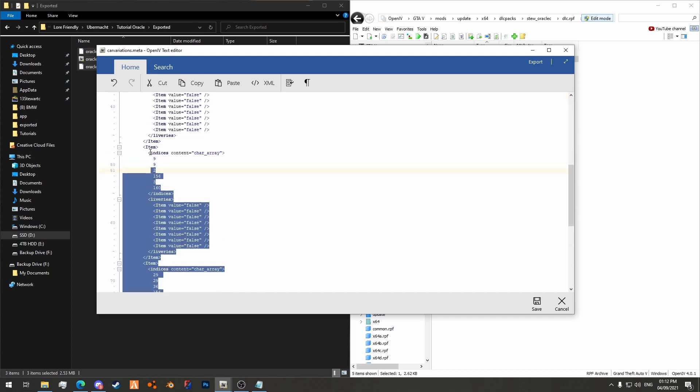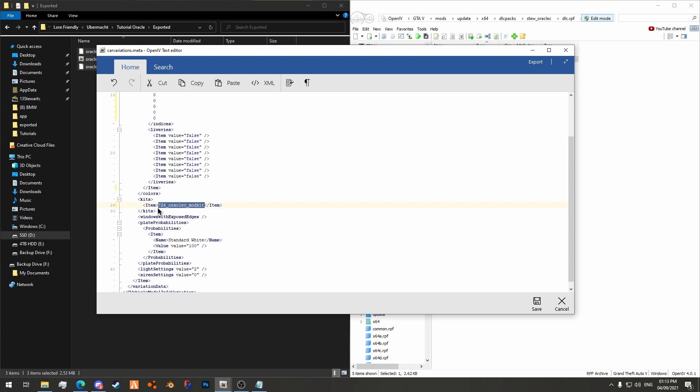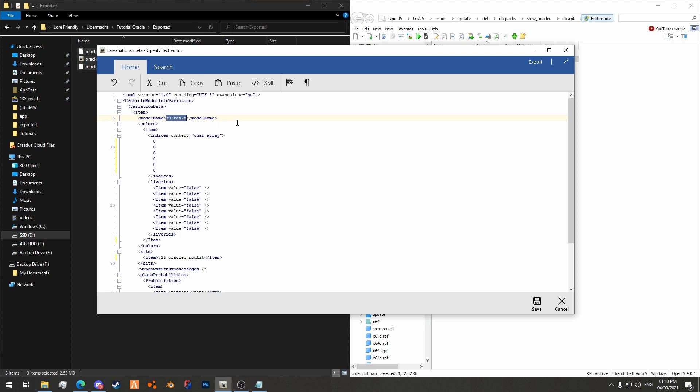Now we're going to carvariations.meta. Here we have the colors for the vehicle — I'm going to remove every color but one. The colors are determined from item to item, just a simple XML syntax. For the color we're going to set it to black on everything, so all values will be zero. Then we set the mod kit ID. For the light settings you can take them from the original vehicle — for this Oracle 2 the light information is in carvariations.ymt — but for the purposes of this tutorial I'm going to set it to zero, which means it will use the bone position of the headlight. Then we'll change the model name to oraclec and save.